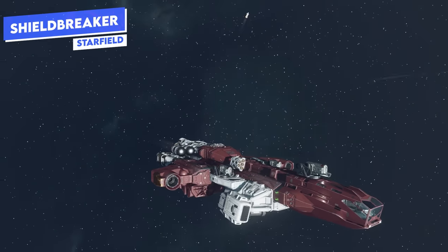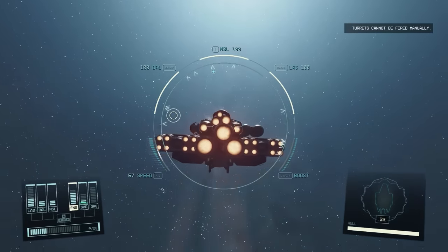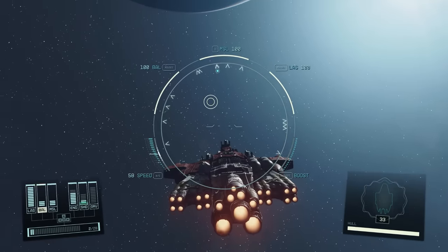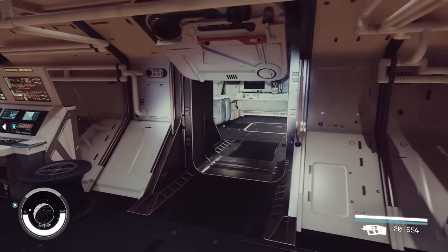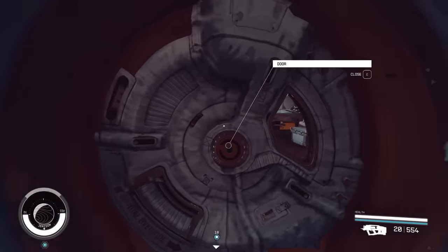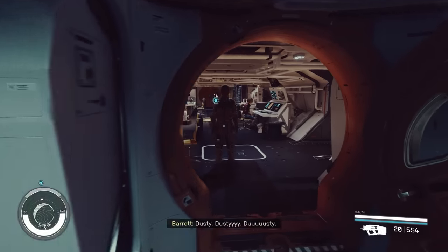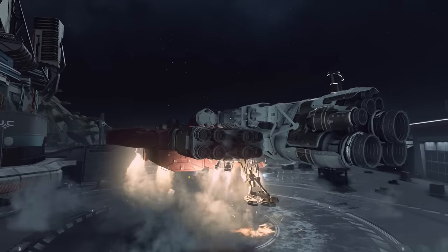The best B-class ship is the Shield Breaker — it's actually one of my favorite ships in the game. I'm still using one to this day, heavily upgraded, but it's still a Shield Breaker. It has a great cargo size for a B-class ship at over 2,000 to start. What's really unique is its three pulse turrets — high quality turrets that fire automatically in combat so you don't have to fire them yourself. It's a great all-rounder with good crew size, cargo, and offensive potential. Its shape makes it very easy to upgrade hab modules. The interiors are great too — mostly one level with no obnoxious ladders. The Shield Breaker can be found at New Atlantis via the vendor there.